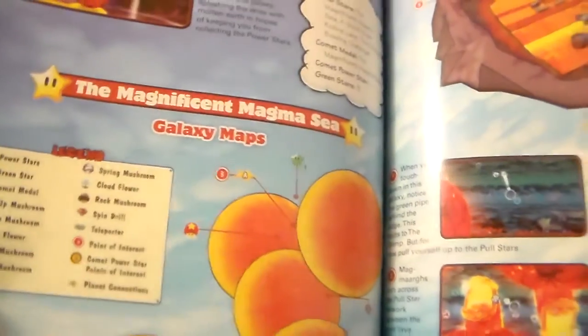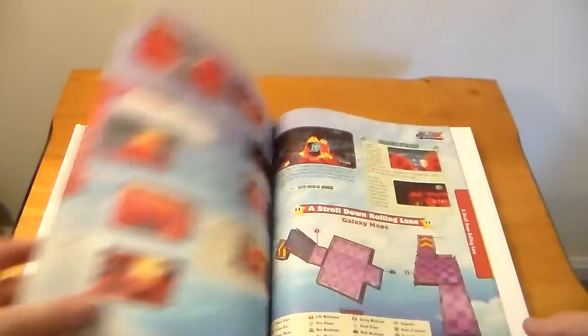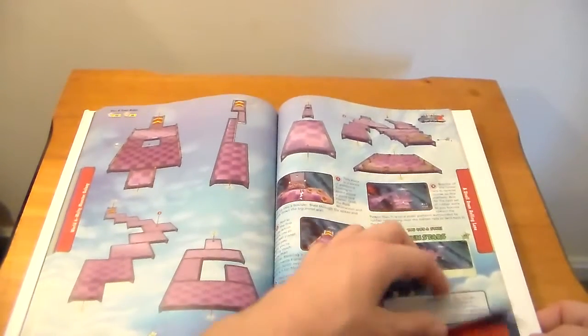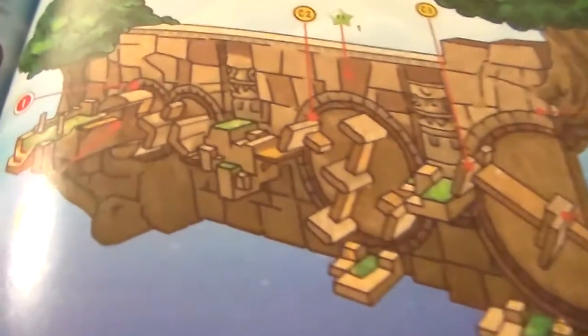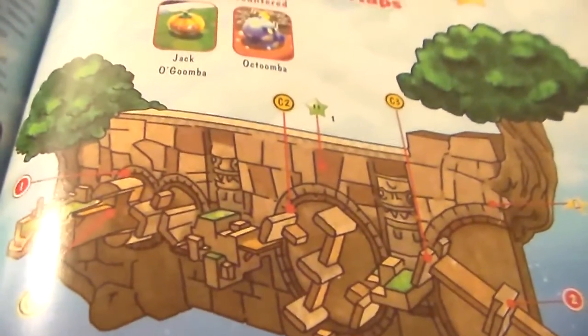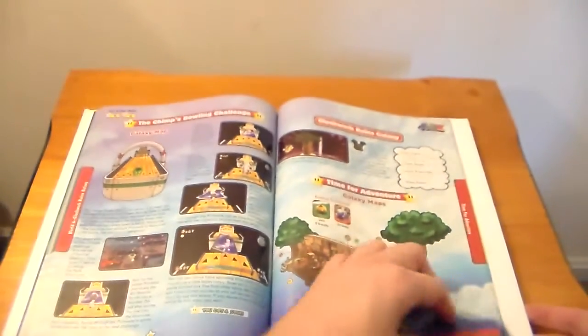Some red lava balls you travel across and some giant Blurgs - I love Blurgs. These videos always run long, I guess because flipping through a book this is the fastest you can conceivably look through it. Oh, this is a brilliant galaxy - I remember this one. The wheels turn and you have to jump around and side-jump to make sure you don't fall off when they rotate.